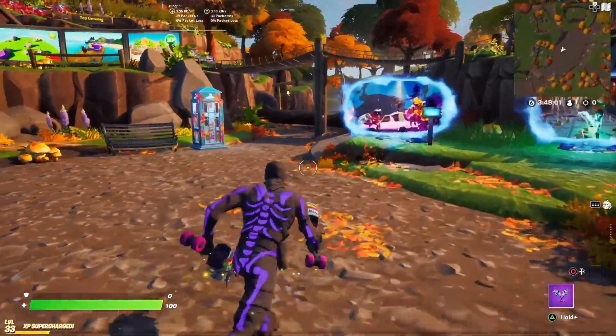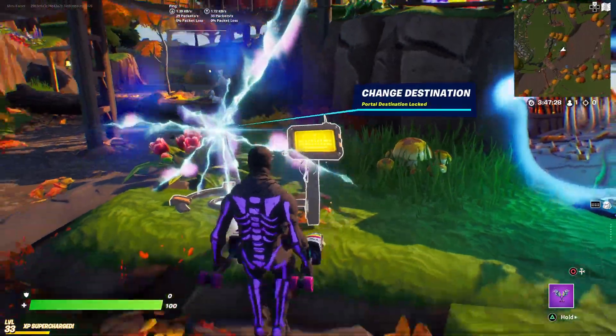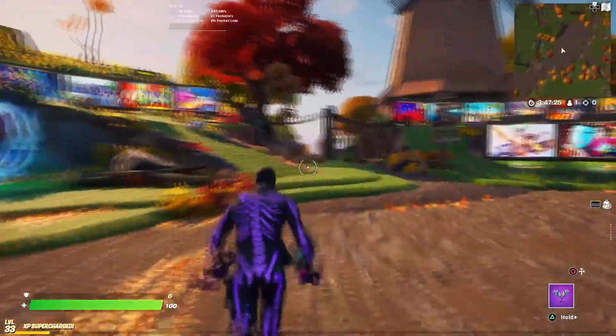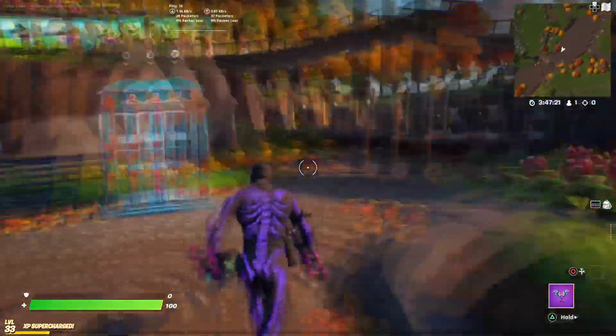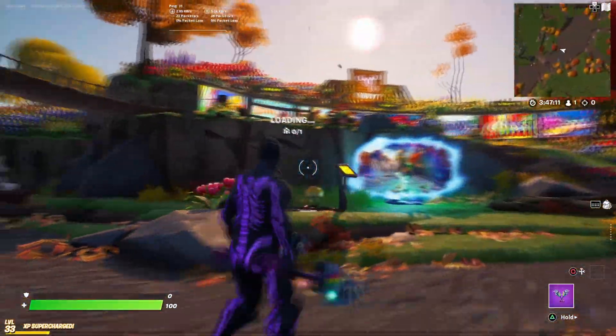What I'm going to be helping you all out with today is the same XP glitch, but lots of you are having problems with the start of it — where you need to glitch out of your creative grid island. I'll be able to show you how to do it correctly every time.